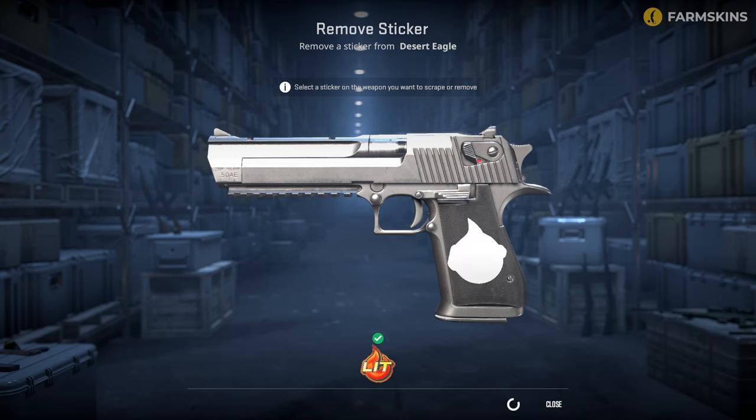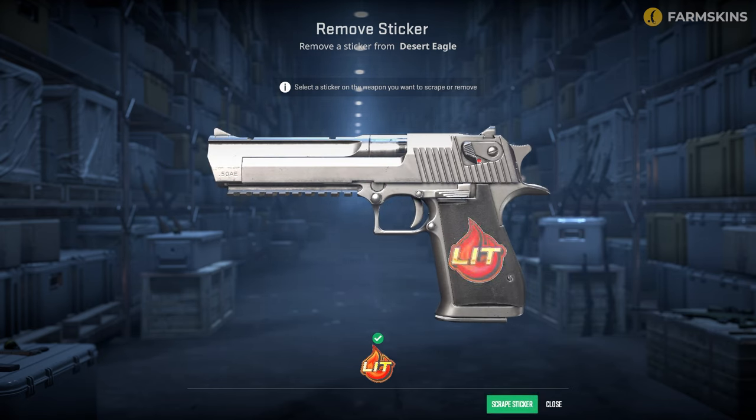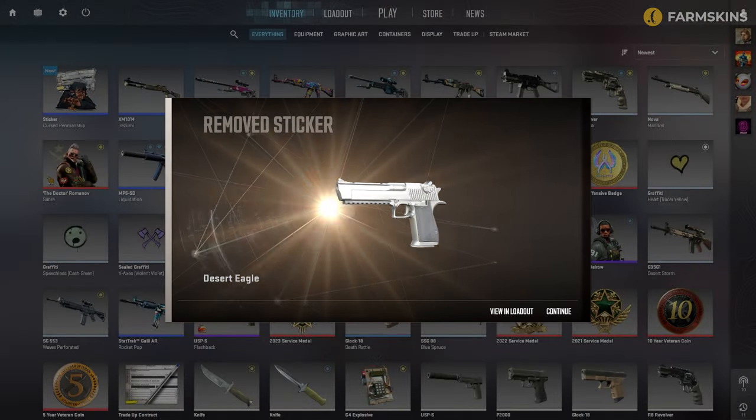What is truly not bad is the return of the ability to remove previously applied stickers from your weapons. Now you can scratch off a sticker, as if with your finger or a knife, and it will gradually peel off until a window pops up asking if you want to remove the sticker.